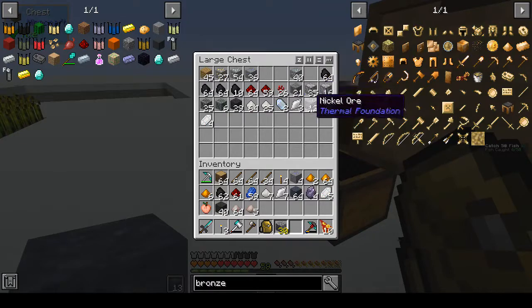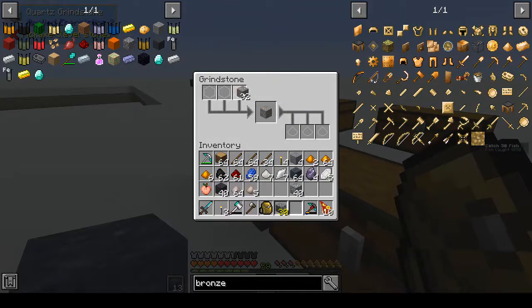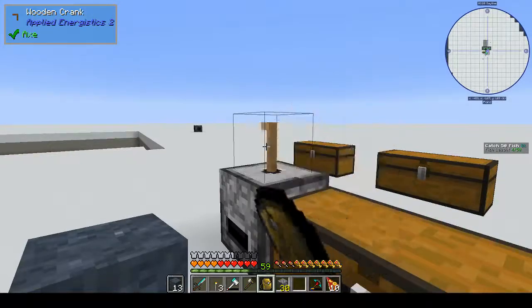All right, let's make some more. Where's the tin? I did mine some tin. After I'm finished it's going to turn up somewhere - that's what always happens when you're looking for something. Anyway, this is the quartz grindstone - it's very easy. You just need certus quartz and some sticks, then certus quartz and a gear and cobblestone. The wooden gear is made out of sticks, and the crank on top is also made out of sticks. So it's an early game way of ore doubling.